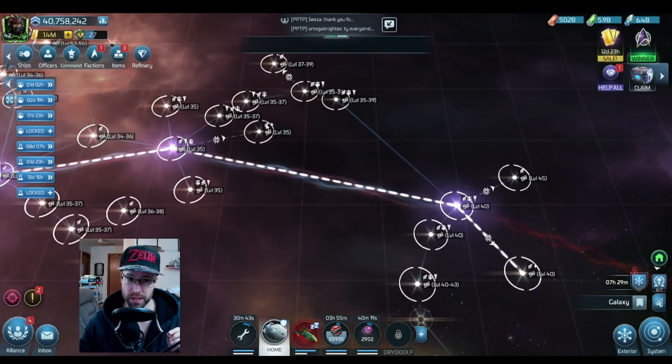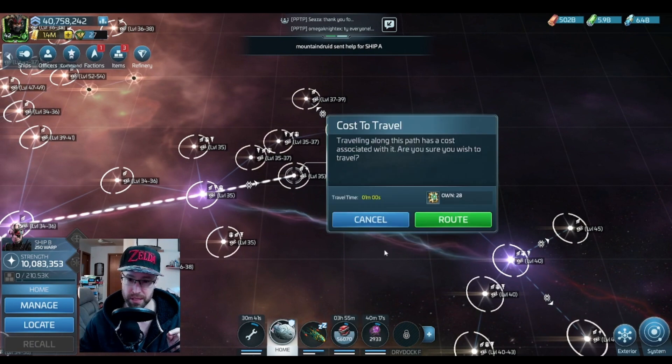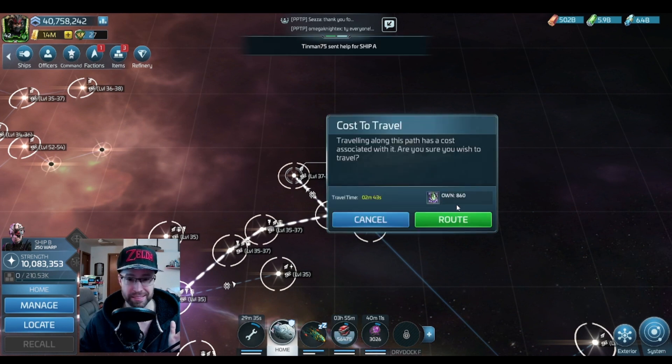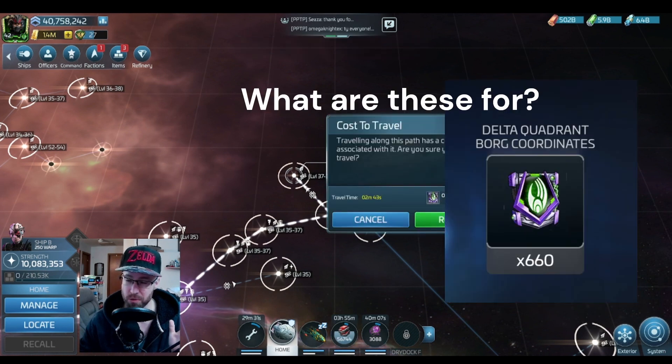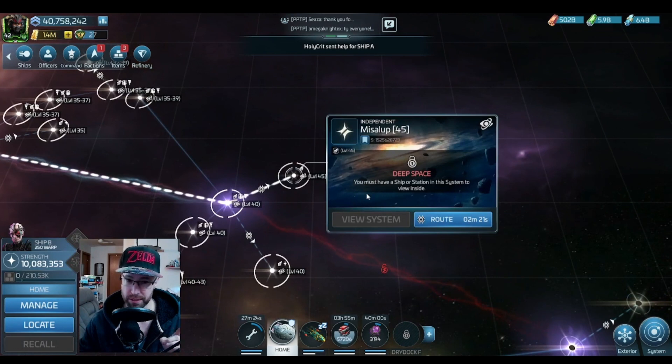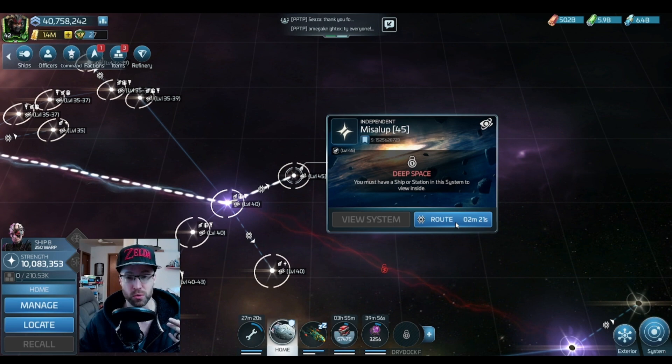So the first one that you'll have access to — nope, that's still mining — this is your first one. I'm not even going to try to pronounce that. You'll see it takes this other currency. It doesn't tell you how much it takes, but it takes 100 for each time you use it. And then once you're more powerful, you're going to head down to this one. I can't go beyond here, so this is my second step on this journey.